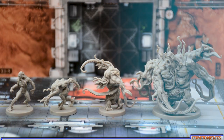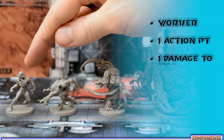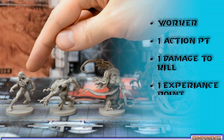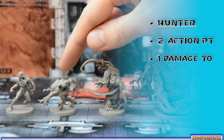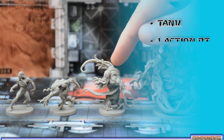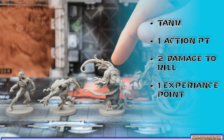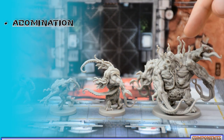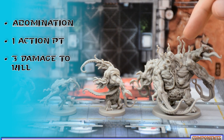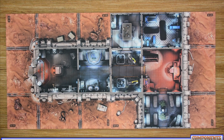There are four different types of enemies in Zombicide Invader. Workers get one action point, require one damage to kill, and grant one experience point. Hunters get two actions, require one damage to kill, and grant one experience. Tanks get one action, require two damage to kill, and grant one experience. Finally, the big abominations get one action, require three damage to kill, and grant five experience for defeating them.